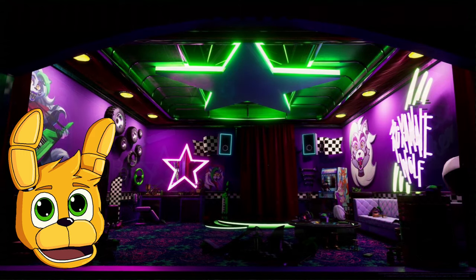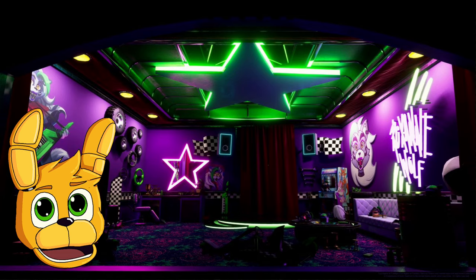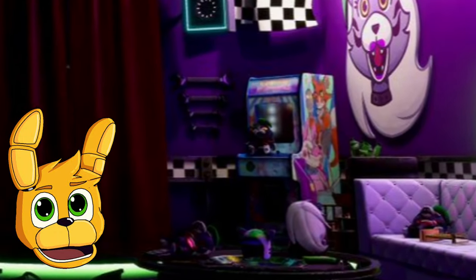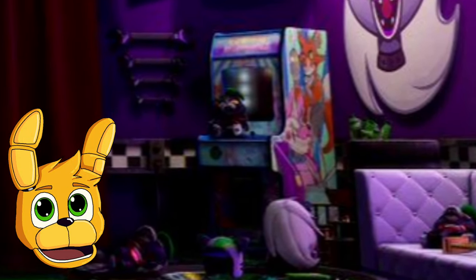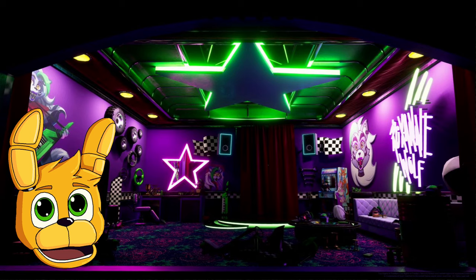Now onto Roxanne the Wolf's room. Here we can see a lot of race-related stuff and even a sports car. But the most interesting thing is the arcade cabinet, because on the side of it there are pictures of Foxy and Funtime Foxy. I have a question though — since when did Funtime Foxy become a mafia boss? Jokes aside, this room looks really cool, just like the whole sports car theme.